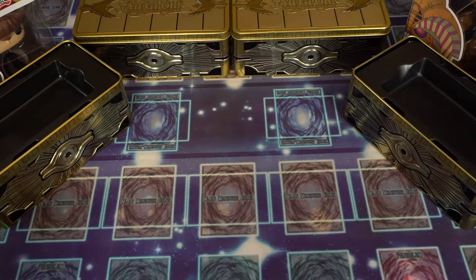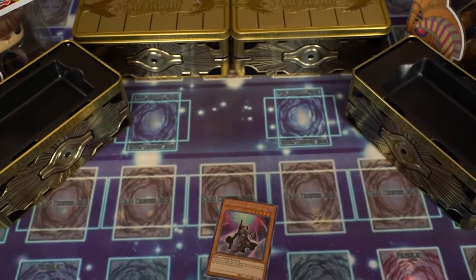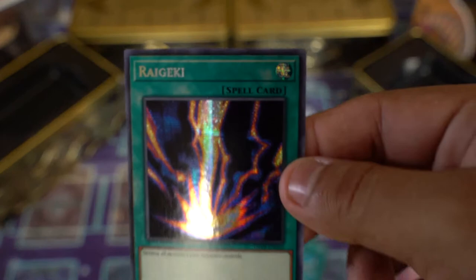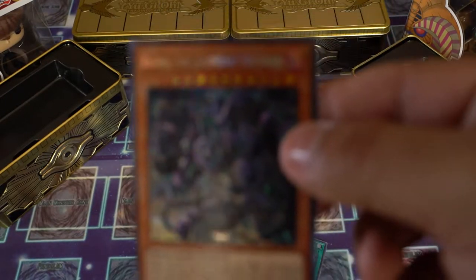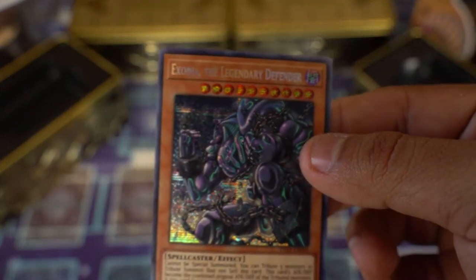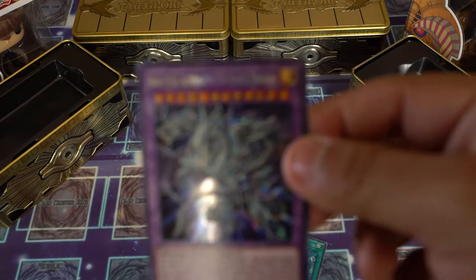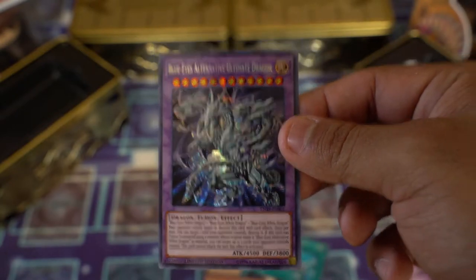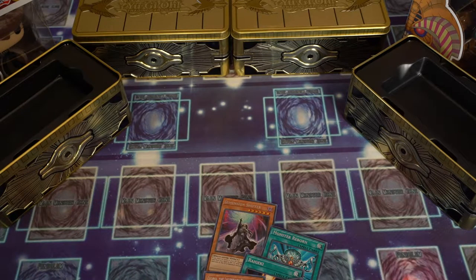For pack number two, the promotional cards: Dimension Shifter, Monster Reborn, Rug-Geki, Exodia the Legendary Defender, and Blue-Eyes Alternative Ultimate White Dragon. We gotta get that Ultimate in there because she's an ultimate — three hits. So sick.